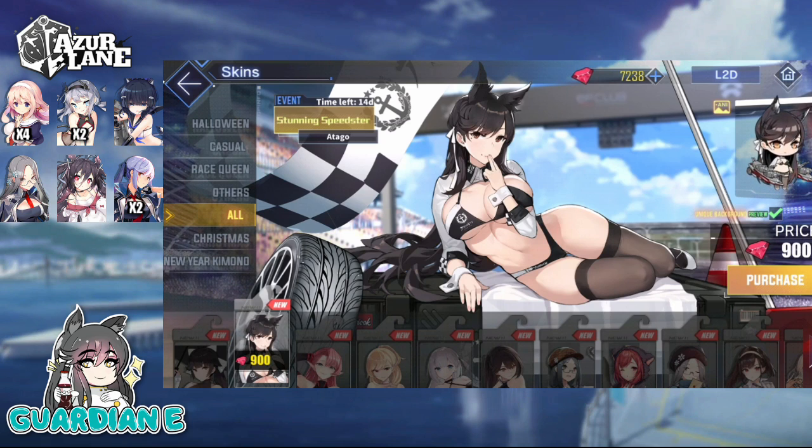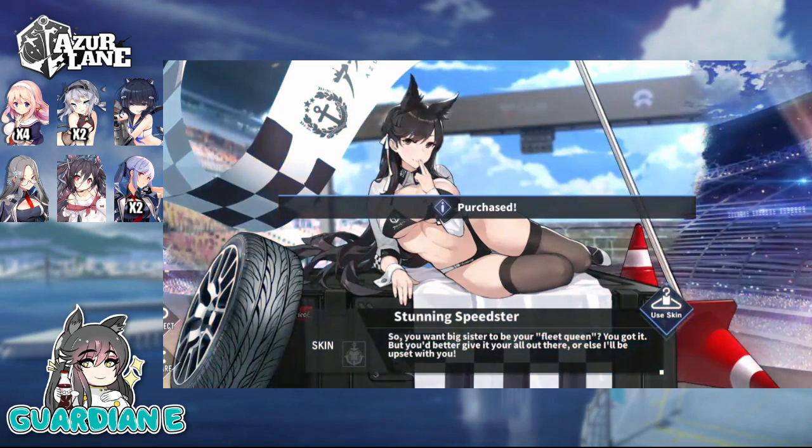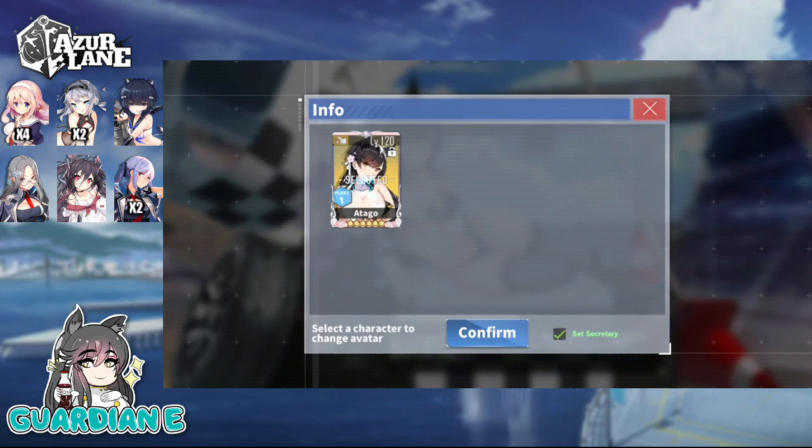Speaking of lovely ladies I have way too many skins for — Otago. I'm pretty sure I have every single one of her skins, and we will be getting this one as well. Stunning Speedster. She says 'So you want Big Sister to be your fleet queen? You got it. But you better give it your all out there or else I'll be upset with you.' I always give it my all for you, Otago. Alright, we'll go ahead and place this on her as well and set her as the secretary.